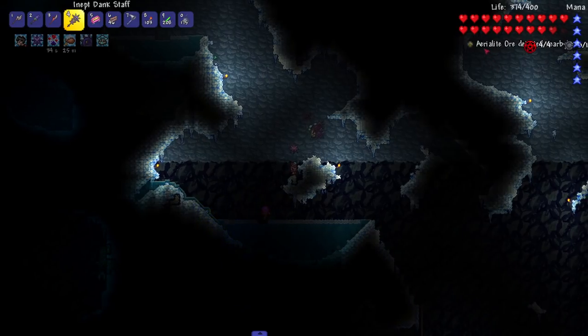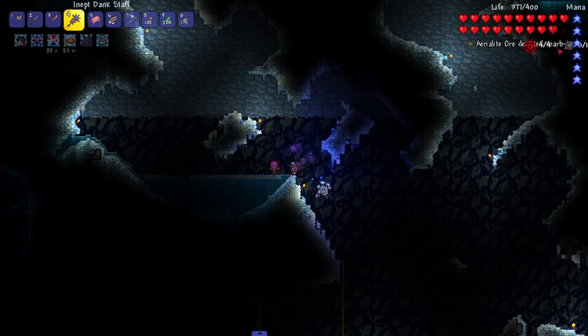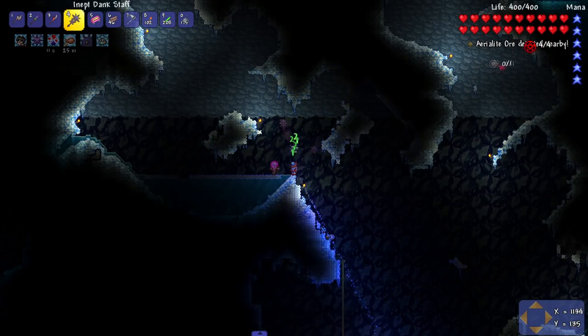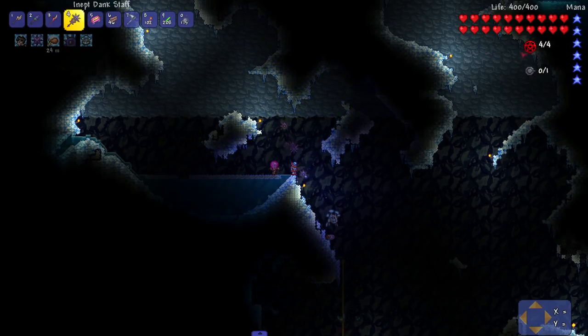Another thing I know we can get now is aerial light ore, because that's our next armor set. If you're wondering why I haven't fixed the UI icons — I've tried. I turn on the positioning mode to move the icons from the widget mod and it just doesn't work. Oh there we go — I moved it! But I can't move the other one. Oh my god, this is the first time I've been able to move it. I still can't move this one though. I'll put it here so I don't override the text from the metal detector and stuff.